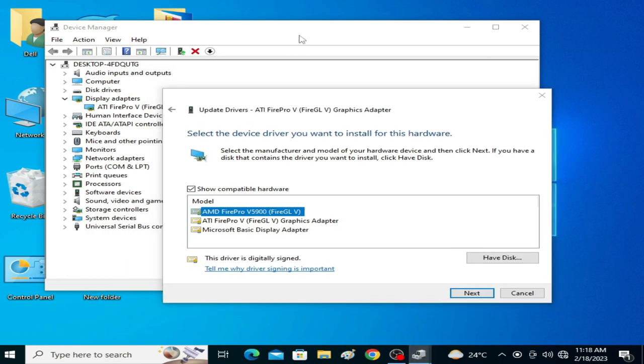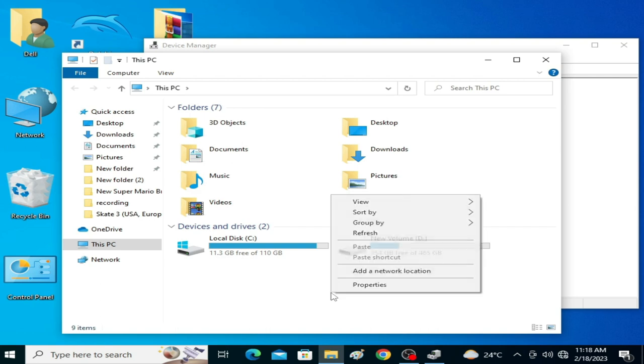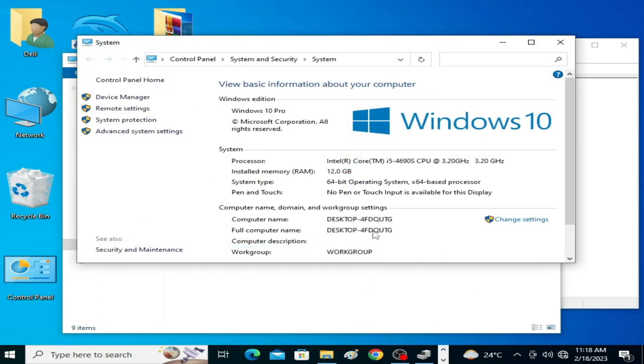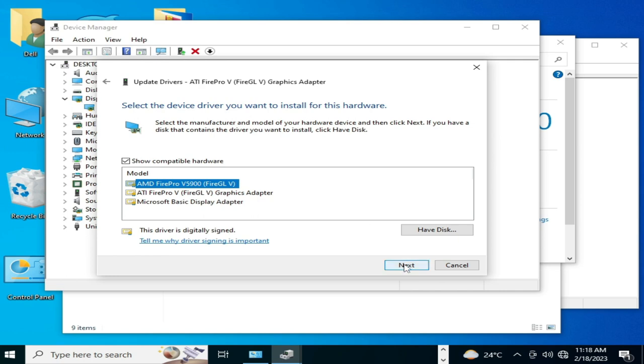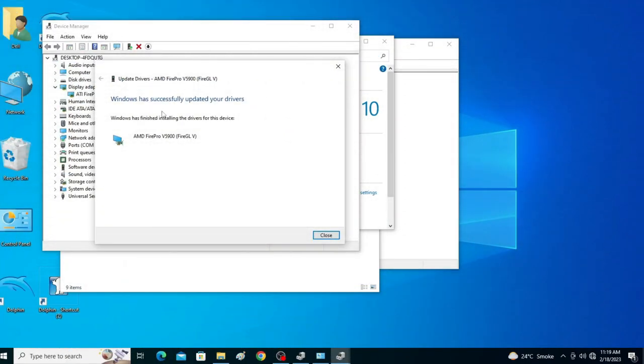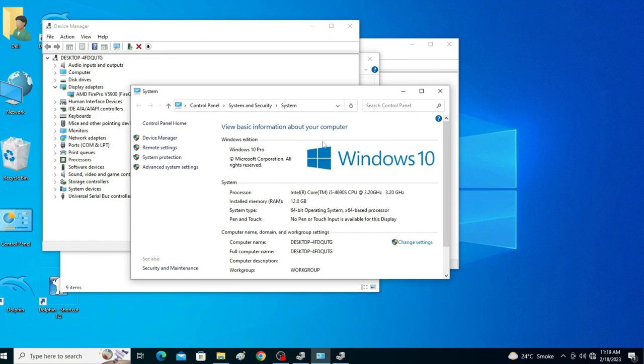Let me show you my PC specifications. I right-click on This PC and go to Properties. My processor is Intel Core i5, 64-bit operating system, 12GB of installed RAM, running Windows 10. I installed new drivers for my GPU and Windows has successfully updated the drivers.